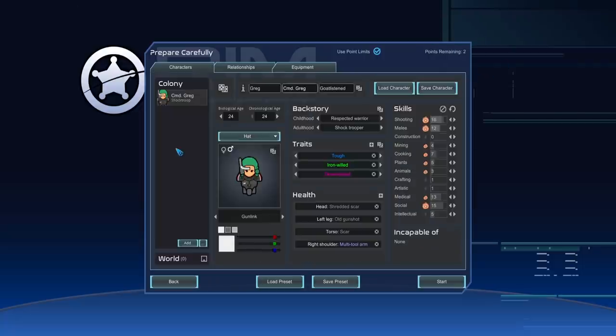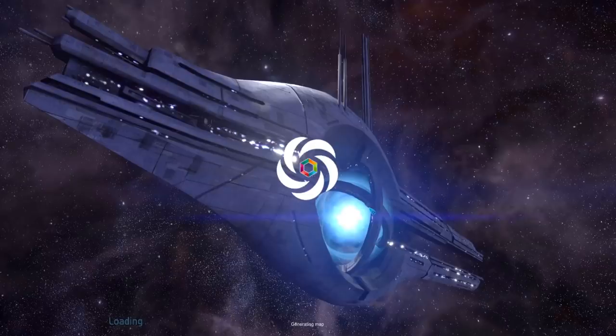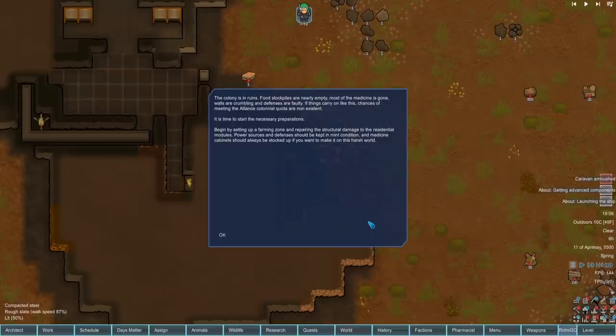There he is - Commander Greg Goat, our N7 character, captain of our crew and leader of our Rim Effect playthrough. Is he going to get us into space, or are we going to get horribly murdered? As I recall with this scenario you immediately get some sort of threat. The scenario text reads: the colony is in ruins, food stockpiles are nearly empty, medicine is gone, walls are crumbling, and defenses are faulty. Time to set up a farming zone and repair structural damage.